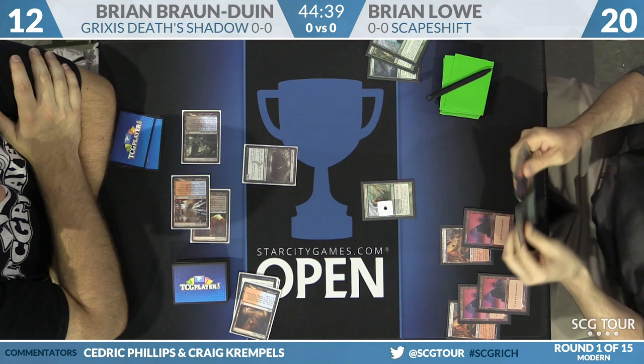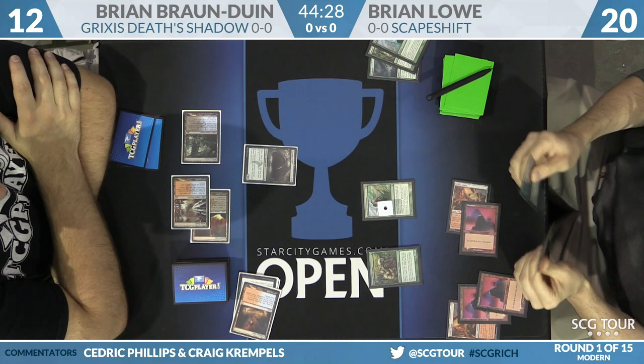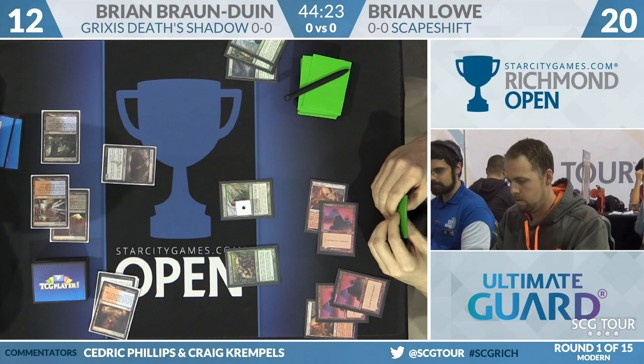Very interesting not seeing Stubborn Denial in the main deck. Brian Lowe has a lot more card manipulation in his main deck this weekend though — four Thought Scours, four Sleight of Hands, three Serum Visions, and a couple copies of Liliana of the Veil. That's why BBD doesn't find any main deck copies of Stubborn Denial. Brian Lowe plays another Sakura-Tribe Elder.